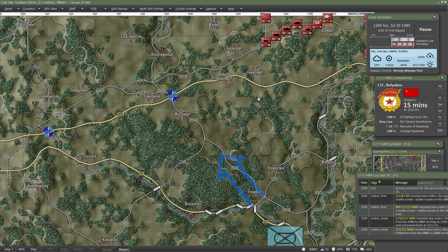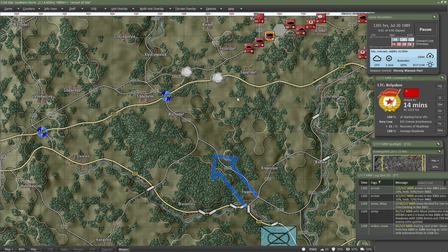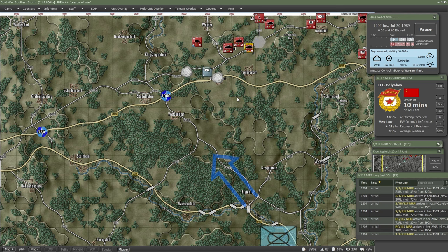Welcome to another hyper-lethal wargame set in the Cold War — back in the Fulda Gap once again. This time we're being warmed up by T-72s, T-80s, M1 Abrams, and all kinds of firepower: level bombers, fighters, strikers, helicopters, recon helicopters, engineers, nuclear bombs, and chemical warfare both persistent and non-persistent. Lots of radiation. You're going to have a good time. This is Flashpoint Campaigns: Southern Storm.